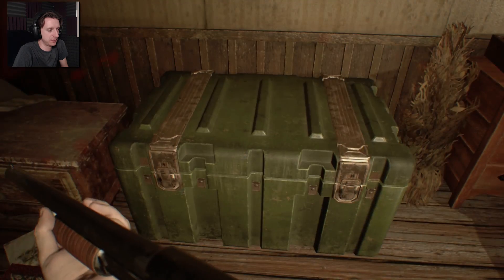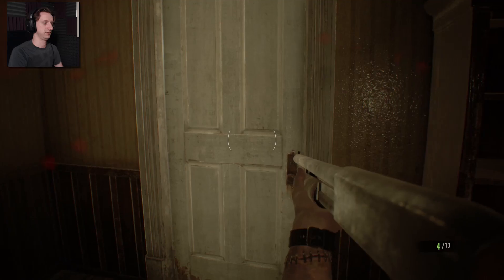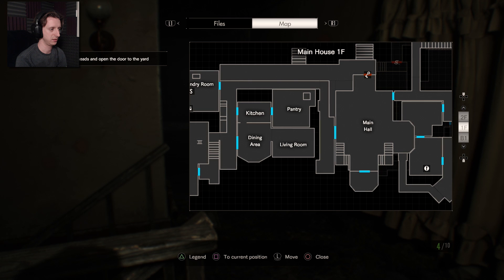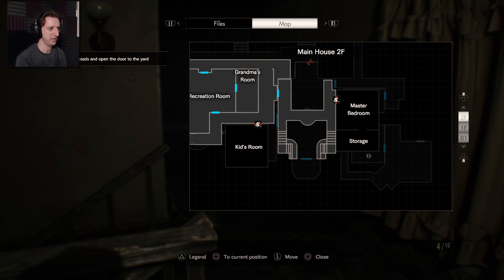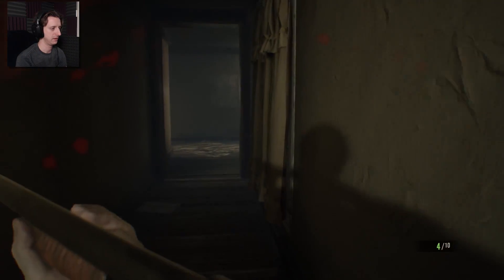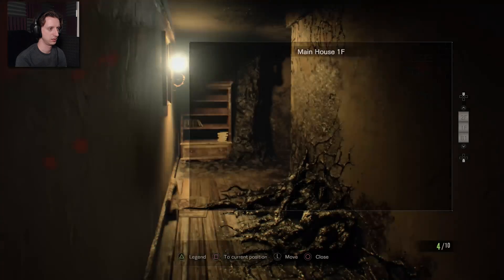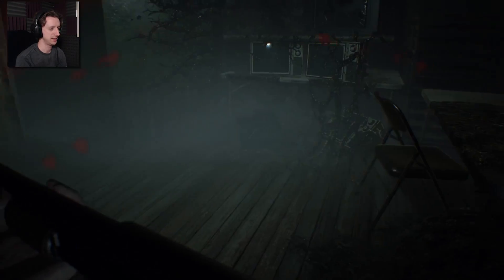Extra shotgun shells! Yes. This is a good idea. If I were a fireplace, where would I be? Living room maybe? Or the main hall? Massive bedroom is also a possibility. Recreation room? I don't remember seeing one there. I might go look around for a fireplace before I do anything too hasty. Because if someone claims there's treasure, I want treasure.